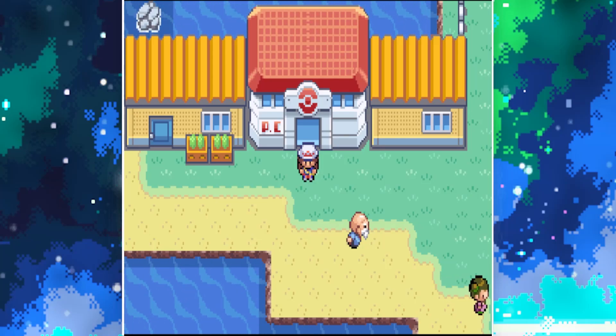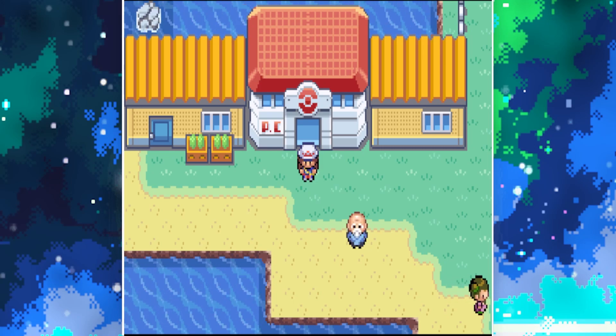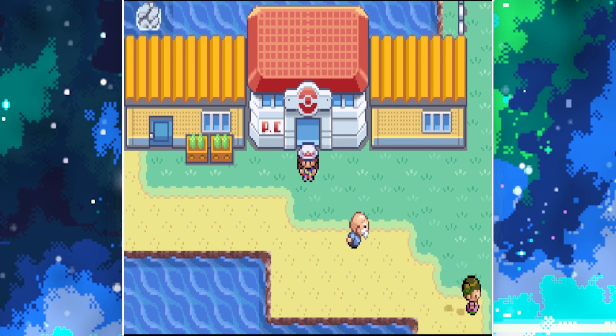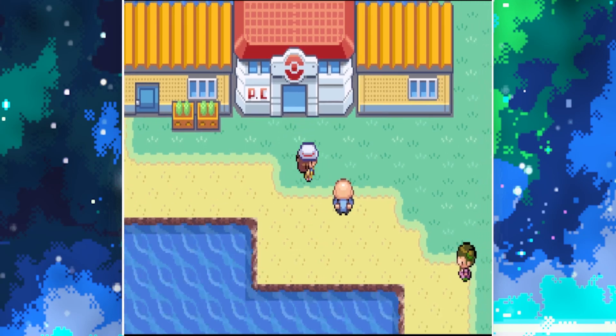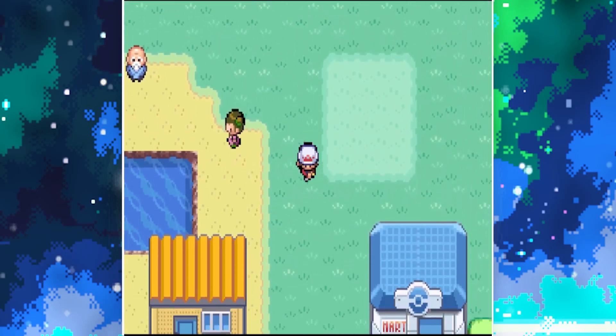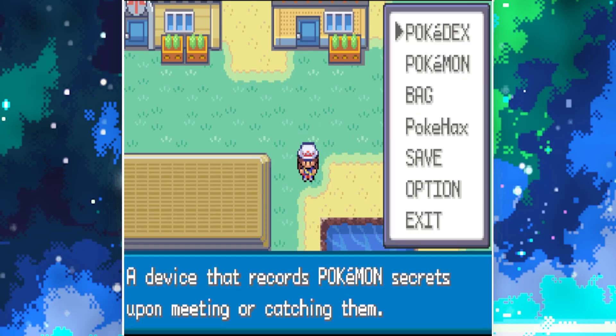Welcome back Pokefans to the playthrough of Pokemon Ultra Red with Gun. Last episode we arrived at Vermillion City, went on the SS Anne, battled all the trainers on there, beat our rival again, and gave the captain a magical back rub — and then he was suddenly better. He rewarded us with HM Cut, which we obviously need for this tree.